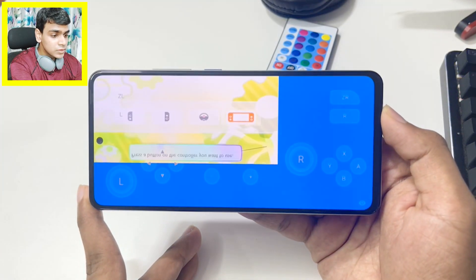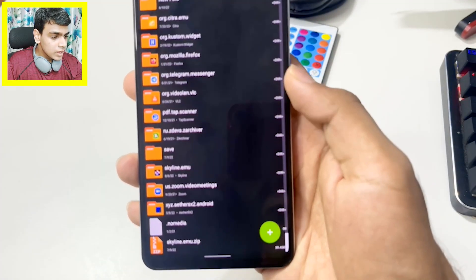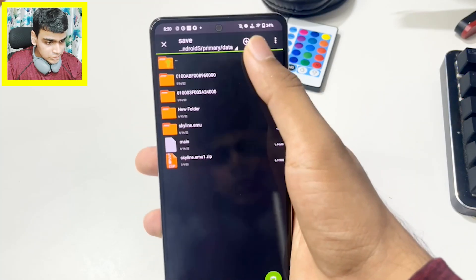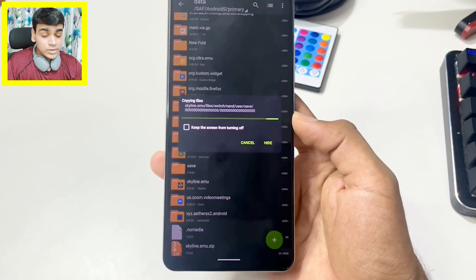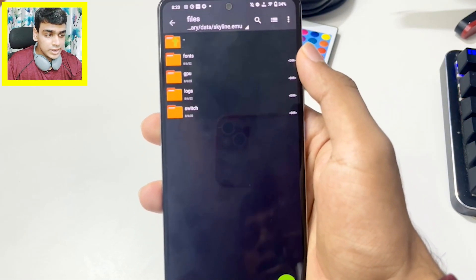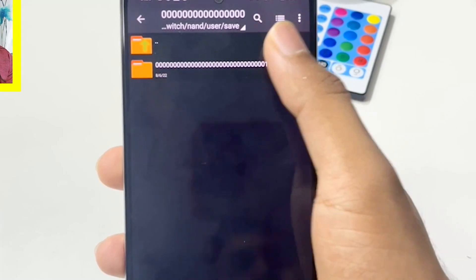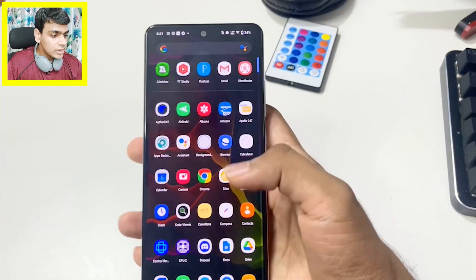Next is Pokémon Let's Go Pikachu — one of the best games ever. Most games that go in-game in Skyline require a save file. I'll go to Android data, scroll down to find the Skyline emulator folder, copy the save files, and paste them into the data directory. The save file path is: Android/data/Skyline emulator/files/switch/nand/user/save, then paste your game's save folder there. I have about 60 MB worth of save files for all these games loaded.